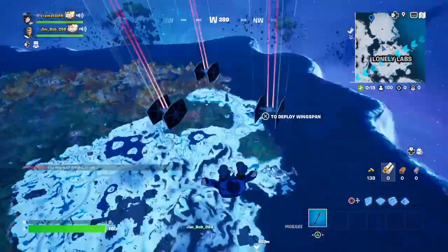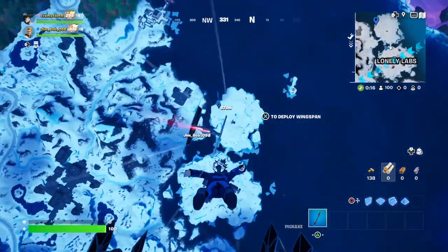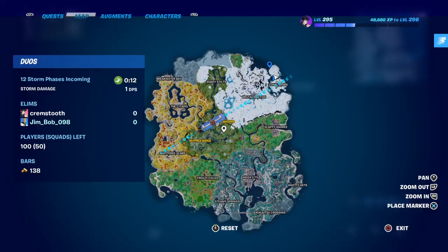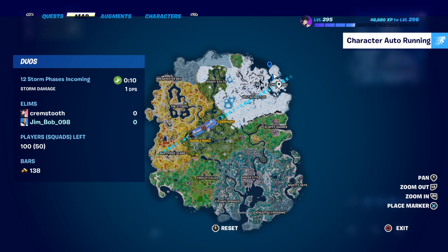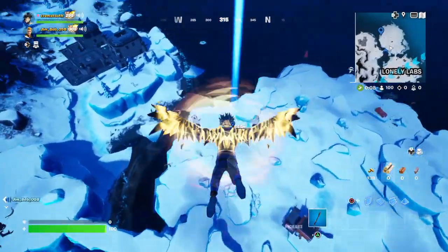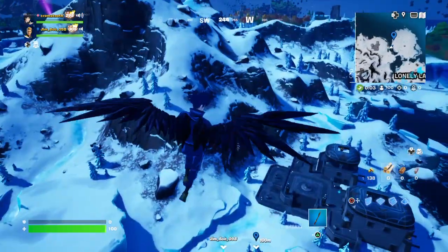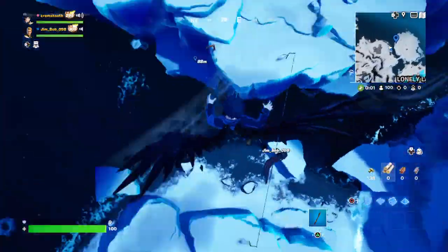A secret vault in Fortnite — it's Chapter 4, Season 3, actually. You go right here on the map. My friend James has marked it for us. You want to glide down; it's kind of near Brutal Bastion, over the mountain.